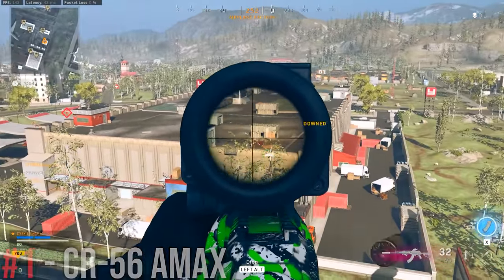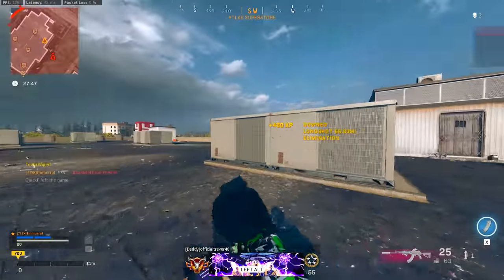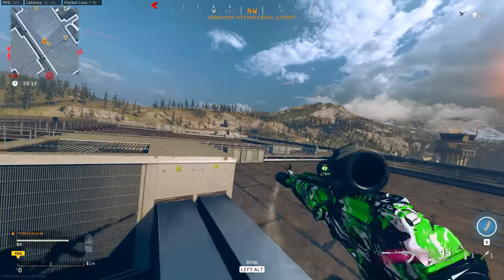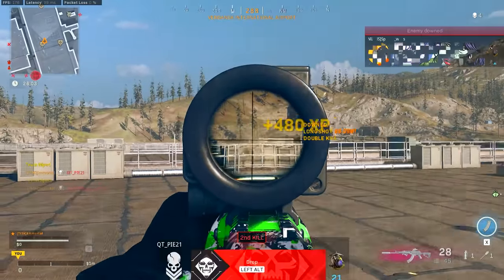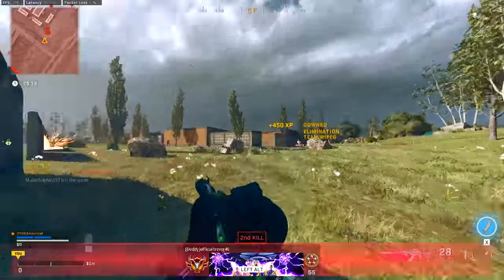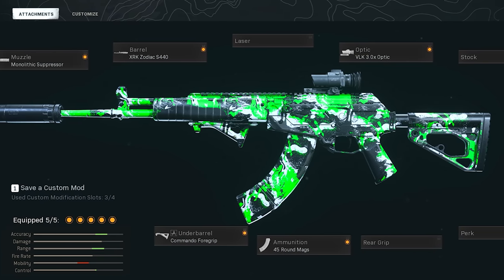At the number one spot — and I don't think anyone is surprised — we've got the AMAX. Raven themselves said in the patch notes, 'We're keeping an eye on the AMAX — no king rules forever,' so even the developers know it's a beast. Without the ridiculous FFAR, AUG, or M16 dominating, the AMAX is back on top. It has minimal recoil — pretty much none when mounted — the pattern is easy enough to master, and it has the range and power to dominate at every range. It's by far the most reliable and consistent weapon in the game. For attachments: Monolithic Suppressor, Zodiac Barrel, Commando Foregrip, 45 round mags, and the VLK 3x optic.